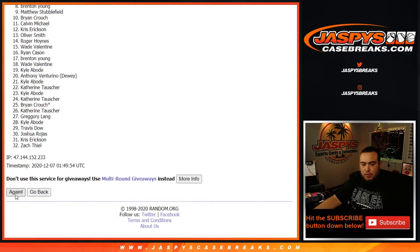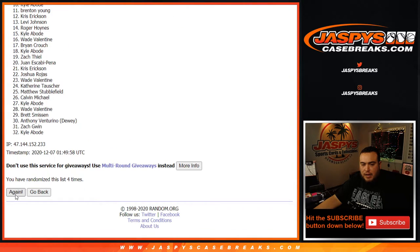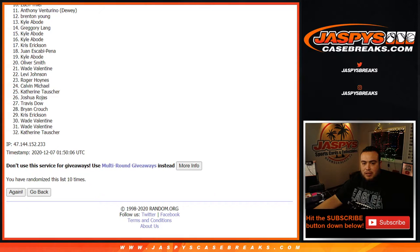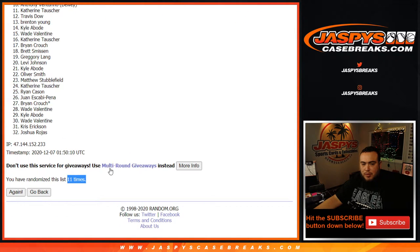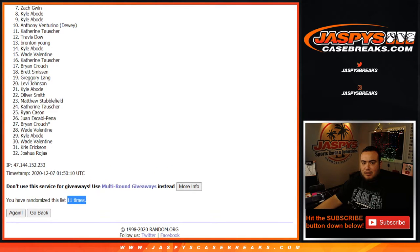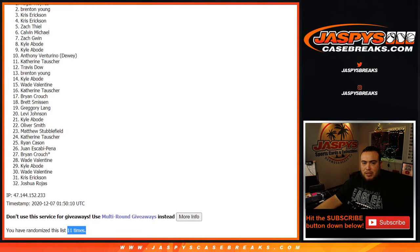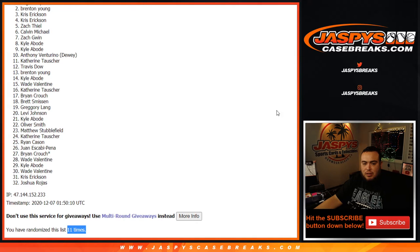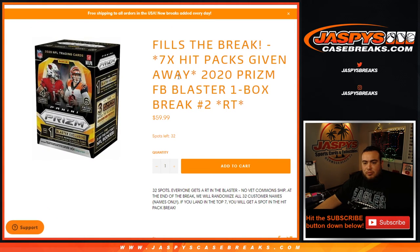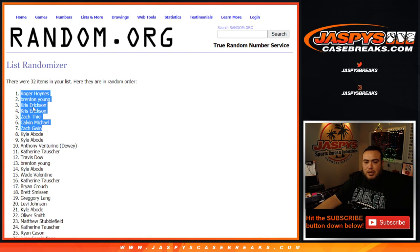1, 2, 3, 4, 5, 6, 7, 8, 9, 10, and 11th and final time. Top 7: Zach, Calvin, Zach, Chris, Chris, Brenton, and Roger. There you go — 11 times total, top 7 getting in. Congratulations guys, you're now in the break. One more way to win is on the website at 32 spots — no spots taken there. That's the last one to sell out the hit packs. Appreciate it guys — JaspysCaseBreaks.com.